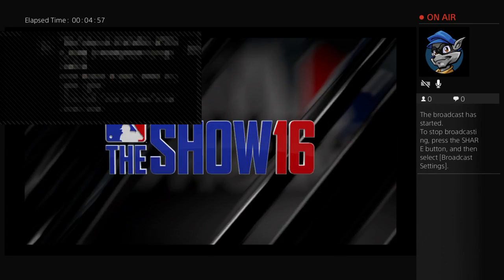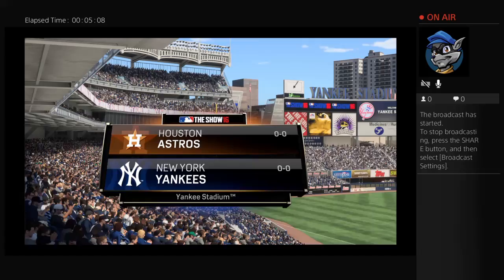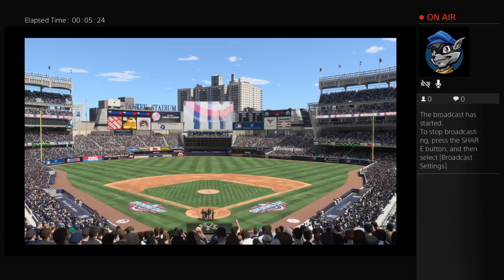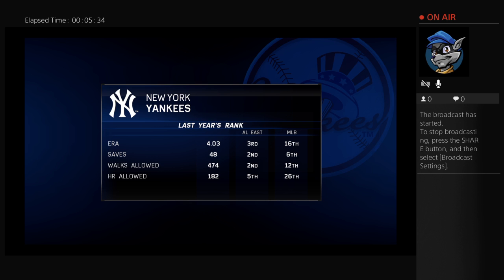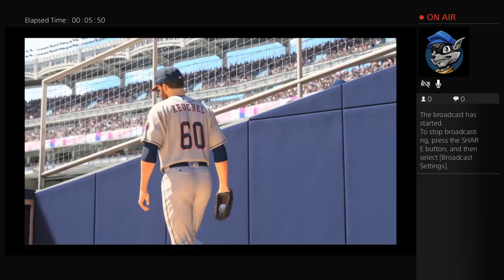Opening day 2016 at the new Yankee Stadium, opened back in 2009. Dallas Keuchel, 2015 Cy Young Award winner, against Masahiro Tanaka of the New York Yankees. But the primary focus of this player lock series is Jacoby Ellsbury — we'll be seeing him on defense in center field and at the plate. Quick stats on the Yankees' 2015 season: 16th in ERA, 6th in saves, 12th in walks, and 26th in home runs allowed.